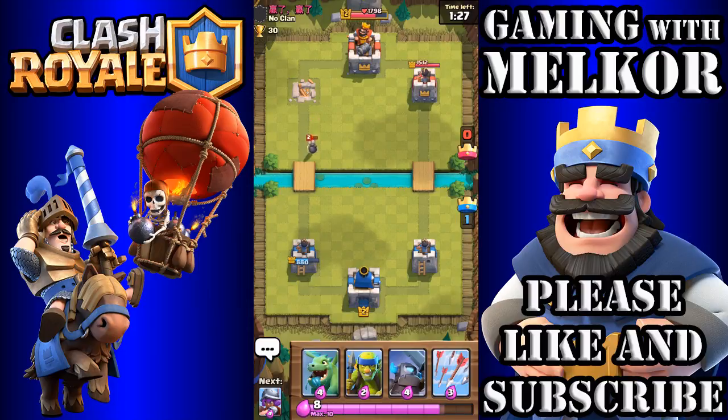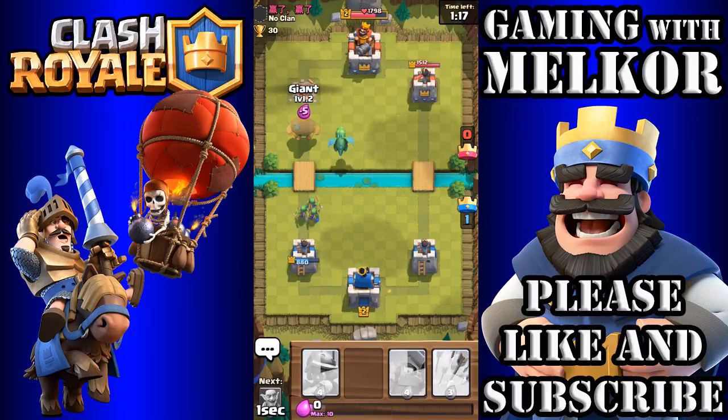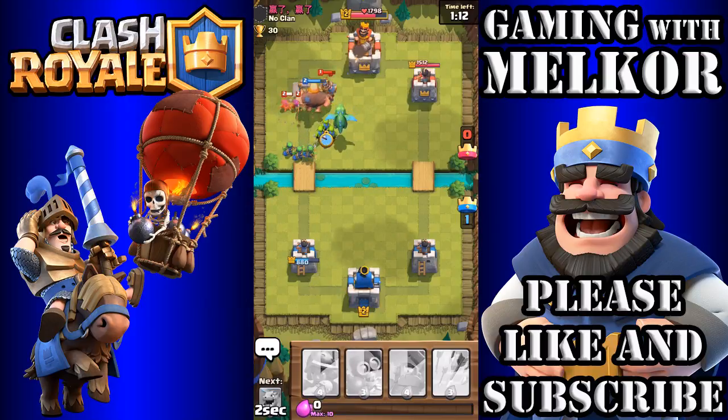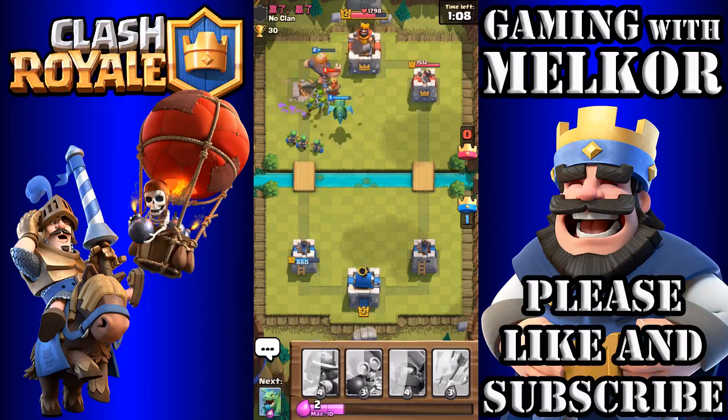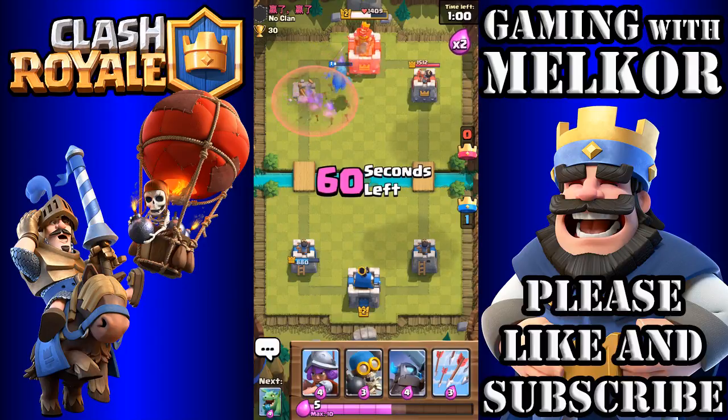Now I'm not going to drop anything at this moment apart from the Baby Dragon, just to take out that Bomber. I'm going to play this push slightly slow, so let's drop the Spear Goblins in the back and the Giant up front. We're going to drop our own Goblins down to take out those Archers and that Prince. We're going to start doing some more damage to this tower — we're not going to get it under a thousand, but we've had a good start on it.